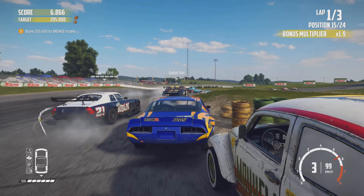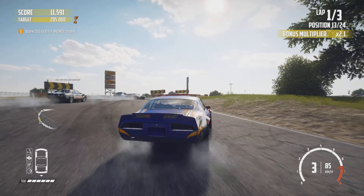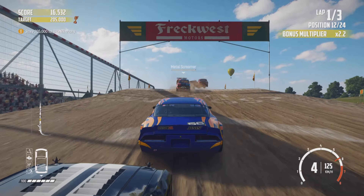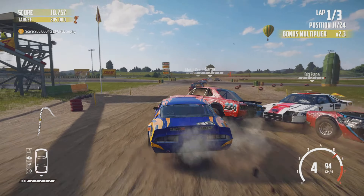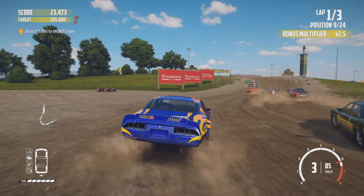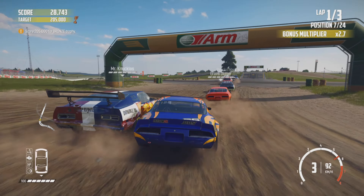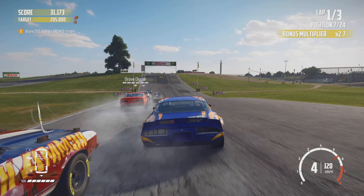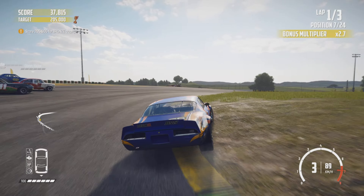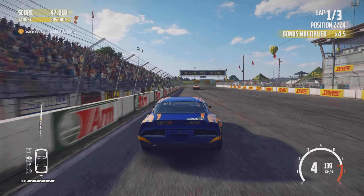It's a three-lap race and you can see that you're trying to get a score which is constantly going up in the top left corner. As you go through the field, your bonus multiplier — shown in the top right — slowly goes up, and when you finish your multiplier will be at times five. That score going up gets faster, and you get a score bonus depending on how quick your lap is. At the end of each lap the bonus multiplier affects that as well, so the aim is to get to the front as quickly as possible and then concentrate on setting fast times and getting as big a score as possible.